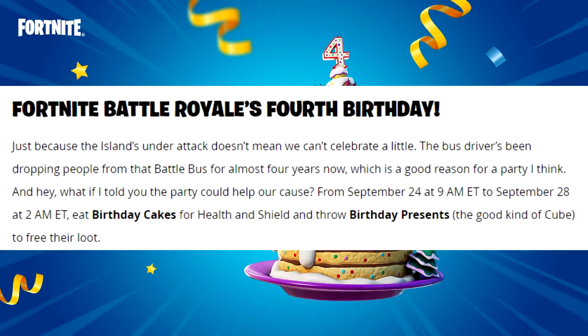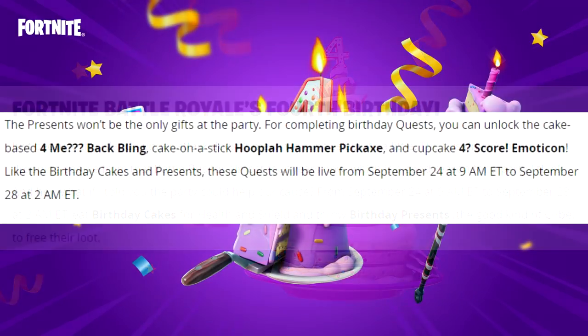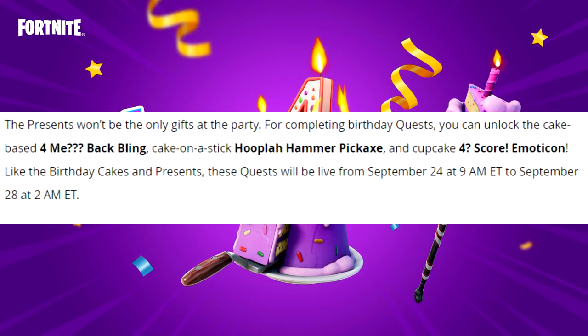Lastly, it's Fortnite Battle Royale's fourth birthday. Just because the island's under attack doesn't mean we can't celebrate a little. The bus driver's been dropping people from that battle bus for almost four years now, which is a good reason for a party. From September 24th at 9am Eastern to September 28th at 2am Eastern, eat birthday cakes for health and shield and throw birthday presents — the good kind of cube — to free their loot. The presents won't be the only gift at the party. For completing birthday quests you can unlock the cake-based back bling, cake on a stick hoopla hammer pickaxe, and cupcake four score emoticon. These quests will be live from September 24th at 9am till September 28th at 2am.